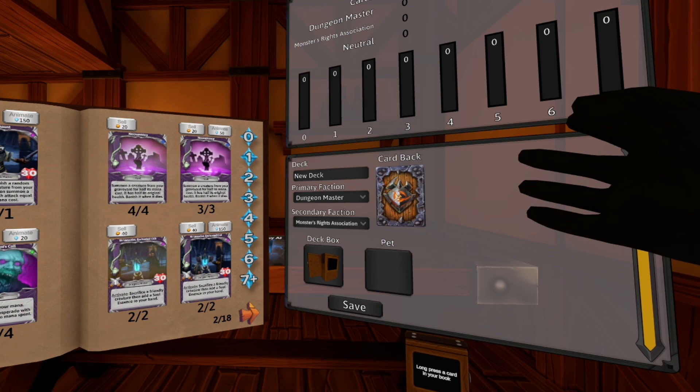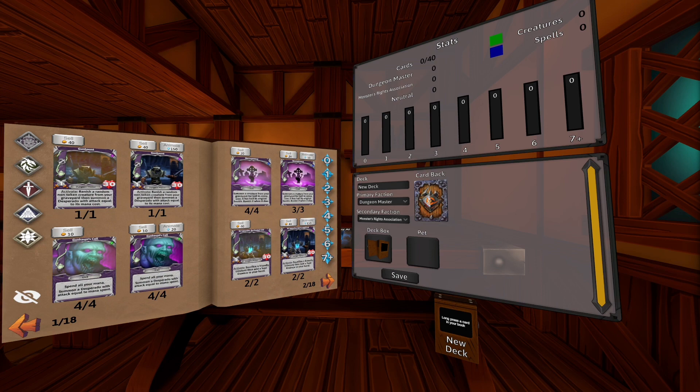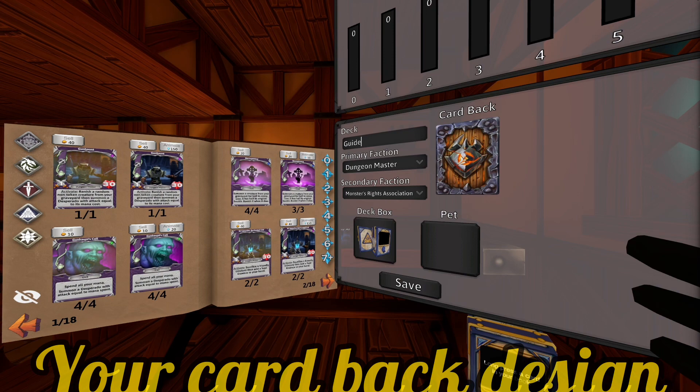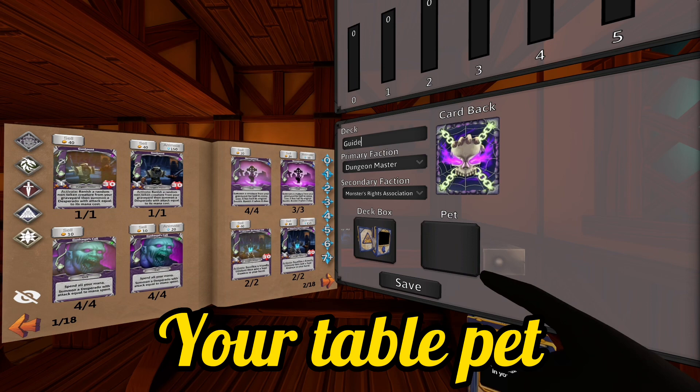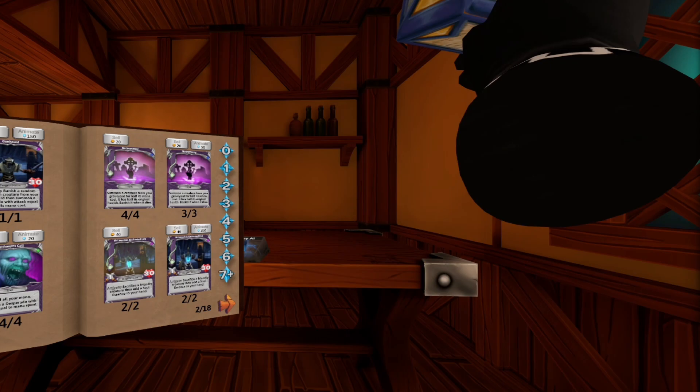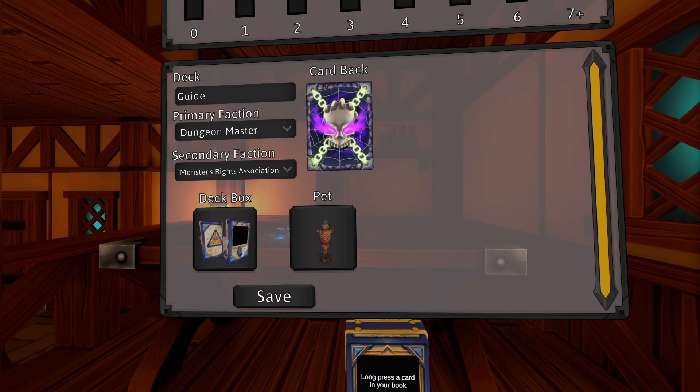I will go through all of the features first, and then I'll go through some deck tips I have for you later. From here, you can select the name of your deck, select a deck box, select your card back, and select your table pet. Let's choose Mulligan — he's a cool guy. Now all of these options are purely cosmetic, but they are sure to make your deck look fancy in battle.